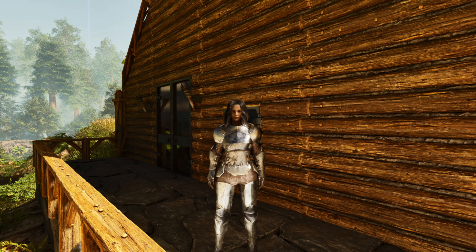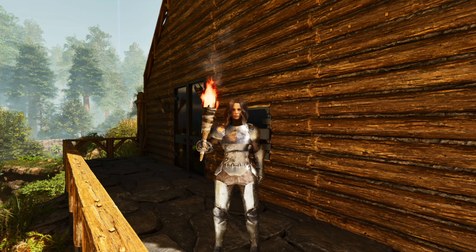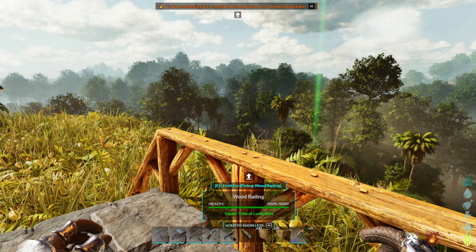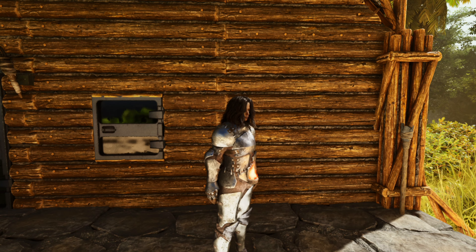The fourth change to Ark Survival Ascended is that the torch — your hand torch — can now actually be equipped to your belt, and you can also change the color of the flame. Unfortunately I don't have paint on me so we can't demonstrate that, but there you go — we now have a torch on our belt.